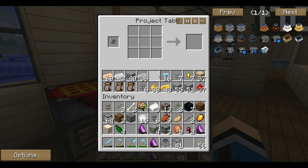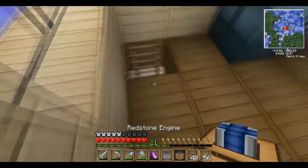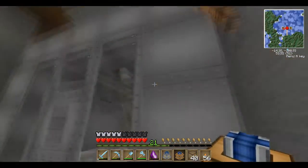What I'm trying to do: piston plus two of these, then on top and glass. Do I have glass on me? If I do, perfect. There we go — redstone engine. Let's hook this up and hope that it works.